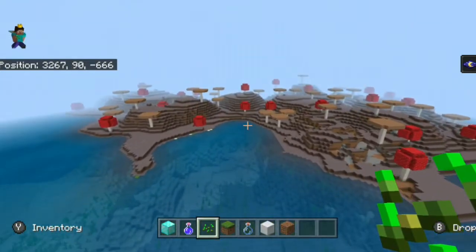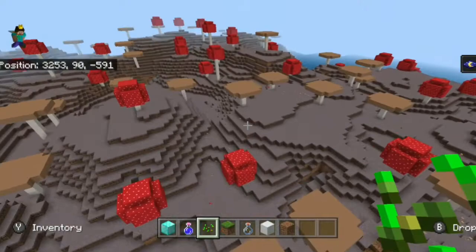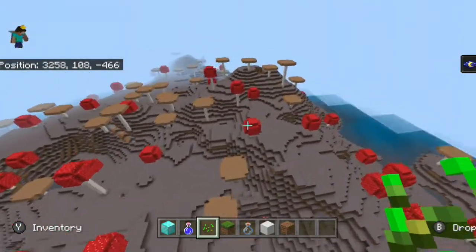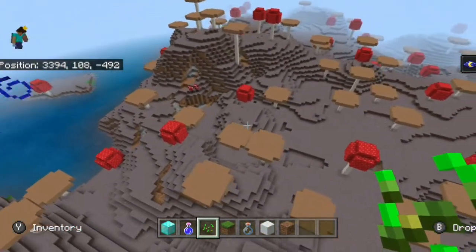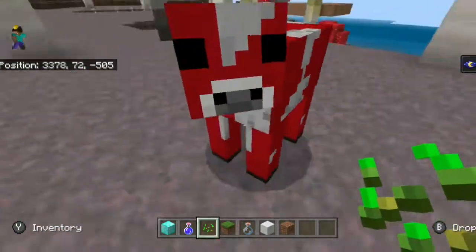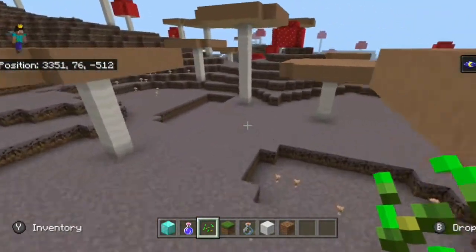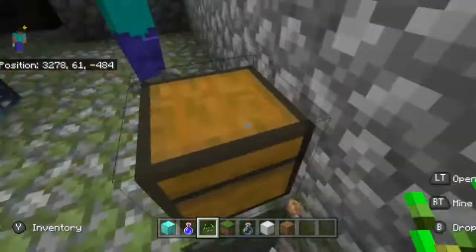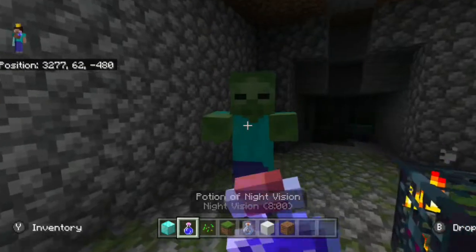Heading out to the fifth and final mushroom biome, which is the furthest away, I think it's worth it — I believe this is the second largest of all five. Something really intriguing on this island: you know that normally only mooshrooms can spawn on mushroom islands, but there is one exception. At these corners right here, if you dig down a little bit, you'll find a mob spawner — so you will be able to find zombies and other mobs on this island.